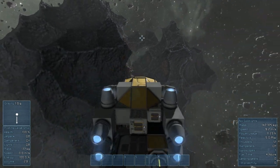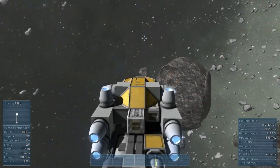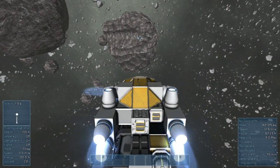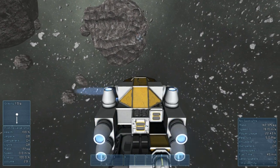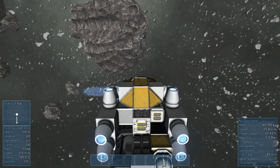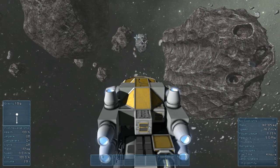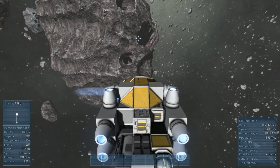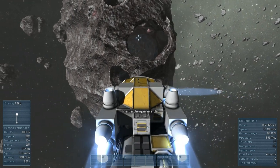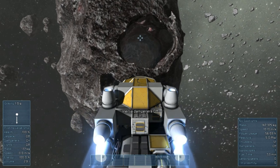So this big hole is where our main base is going to be. Looks like there's a little tunnel over here so let's take a look and see if we can find some silicon. There's another asteroid over there we could check if we don't have any luck here. I'll turn our inertial dampeners back on to zero our velocity with the asteroid, then turn them off again.